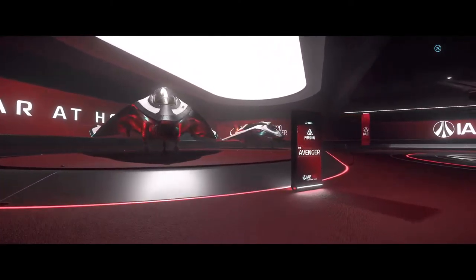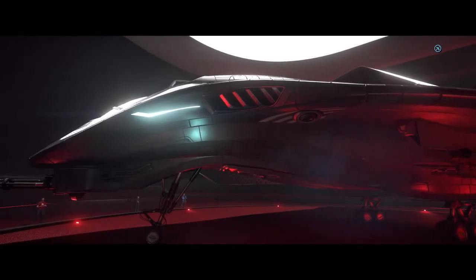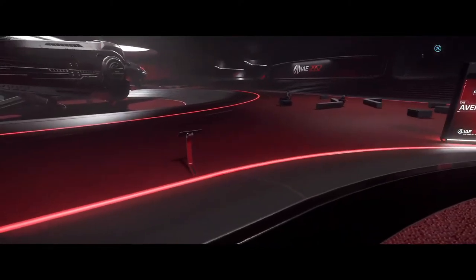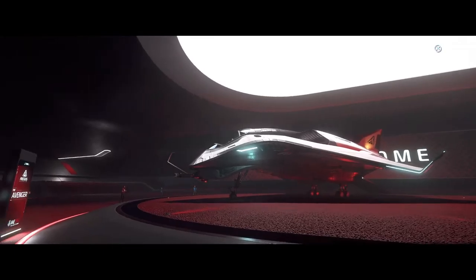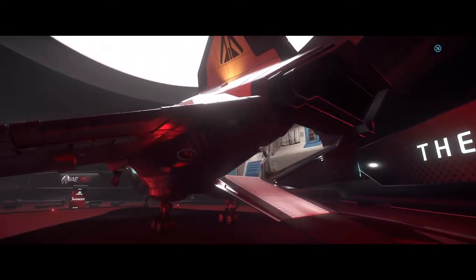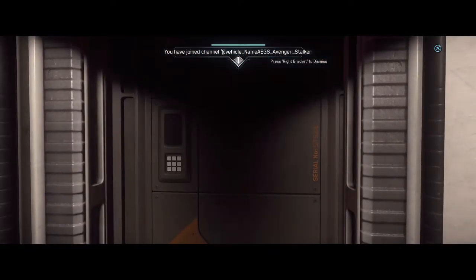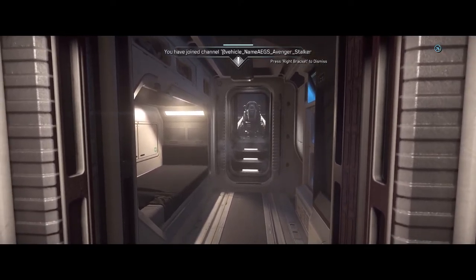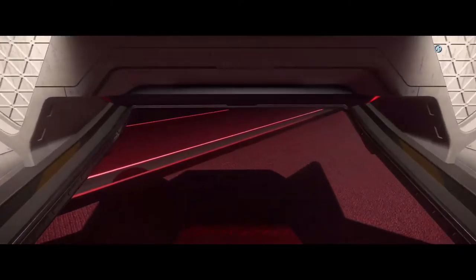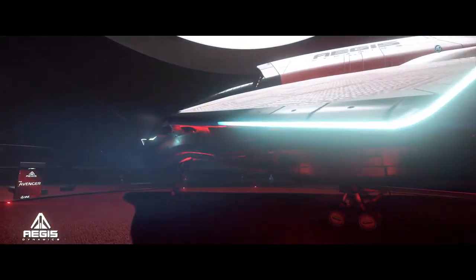Something a bit more military. We've got the Avenger series from Aegis. These are great starter ships — I started with an Avenger Titan. It's got some cargo space, it has a bed, and it has the cockpit in the front. If you want something sporty that's suitable for doing a bit of bounty hunting and all that, this is a fantastic starter ship. You cannot go wrong with it.